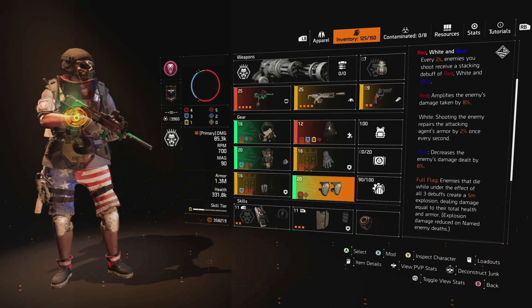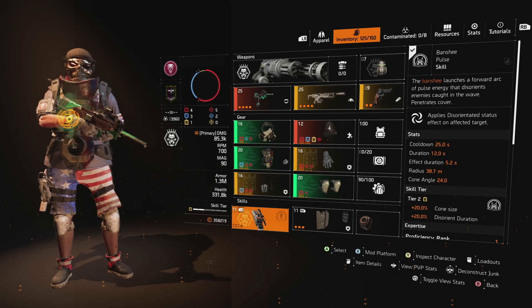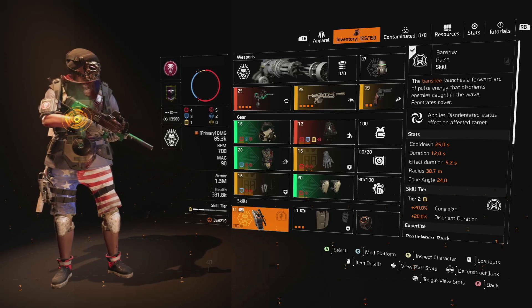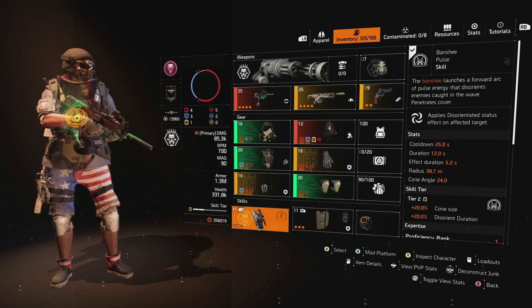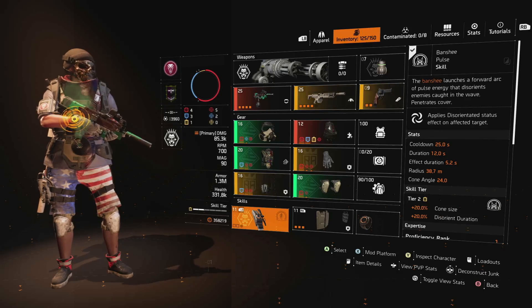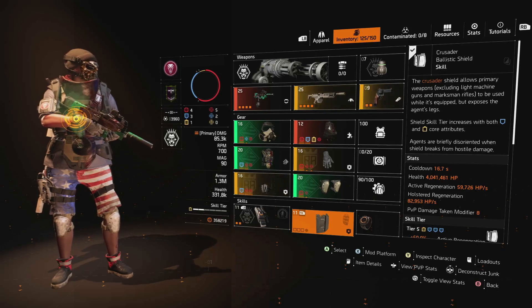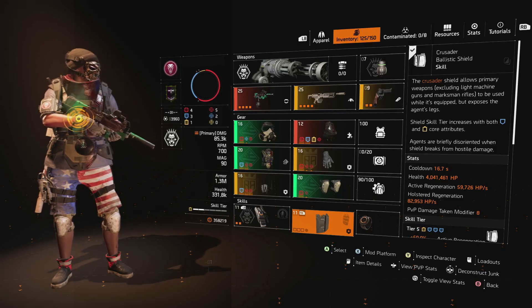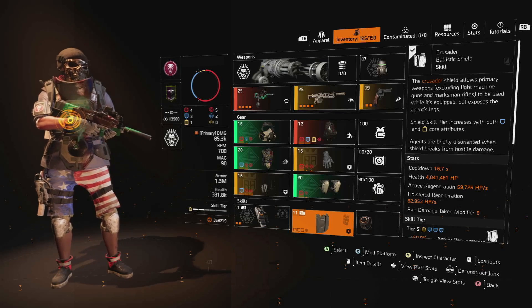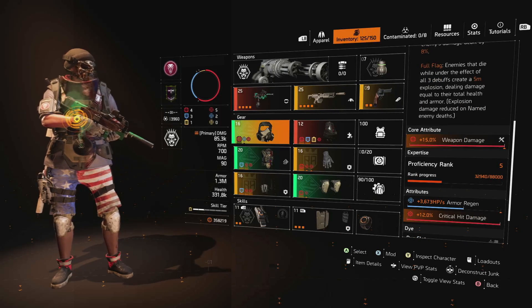For the skills we've gone with the Banshee Pulse and the Crusader Ballistic Shield. The Banshee Pulse is a great pairing with the Chatterbox - you identify a group of enemies, blast them with the pulse to disorient them, which gives you time to reload, get max rate of fire, and hopefully take all those enemies down while disorient is still applied. The Crusader Ballistic Shield gives you additional defense for when you're running up close with the Chatterbox. Between the armor cores and skill tiers you've got a Tier 5 shield here, which is great considering you also have five weapon cores on this build.